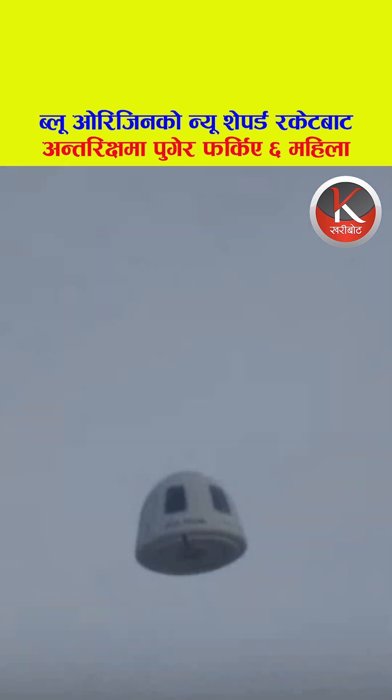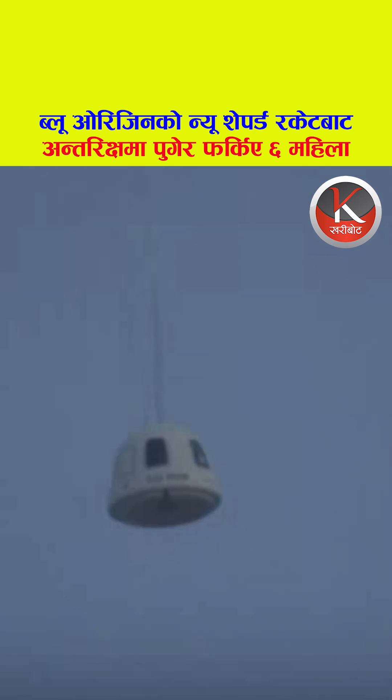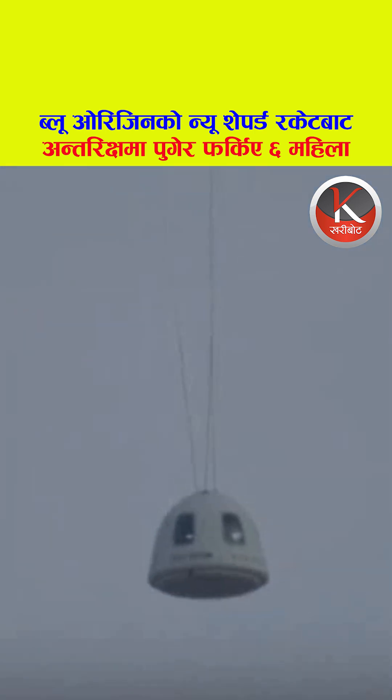We're waiting to see the drogue parachutes deploy from the crew capsule. Those are like the guide parachutes — the drogue parachutes — just free-falling right there until those drogues came out. And then next will be the main parachutes that get pulled out.